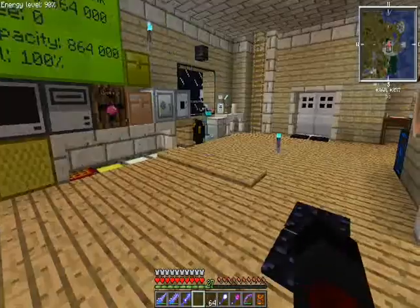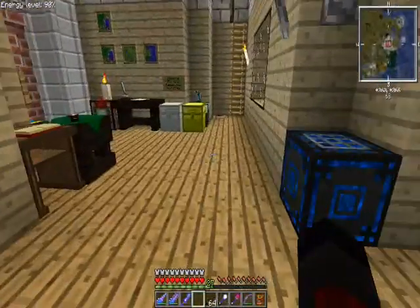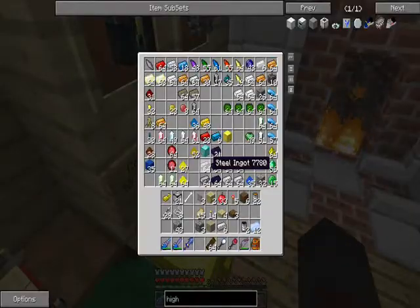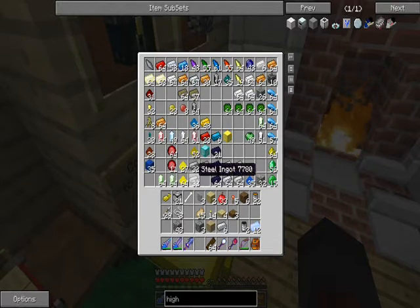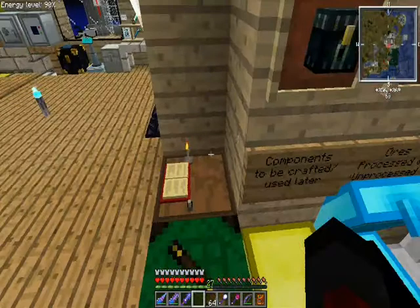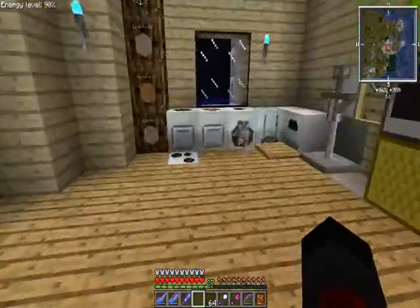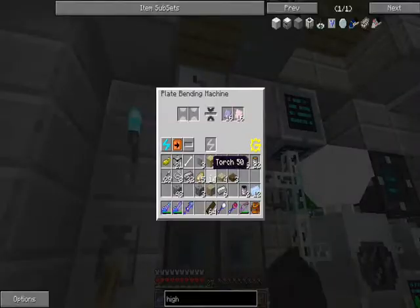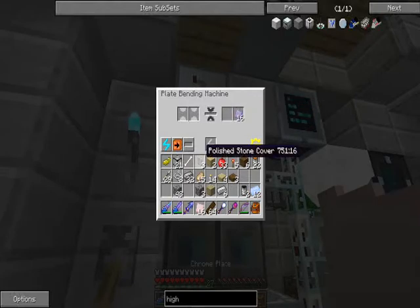They've made a new machine to make things a bit more complicated. If I need eight plates per hull and I need four hulls, that would mean 32 steel plates are going to need to be plate-bended or put in the rolling machine. That's lame.